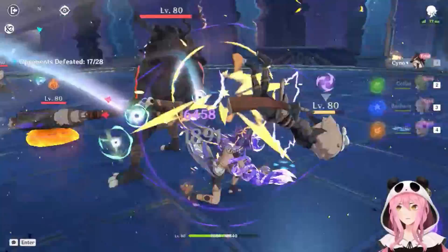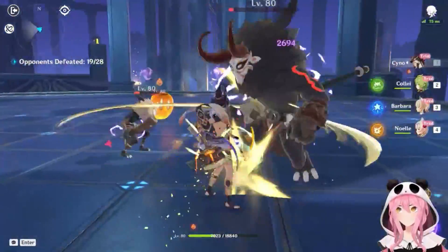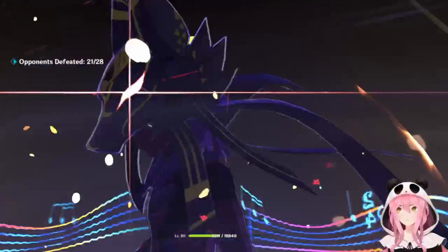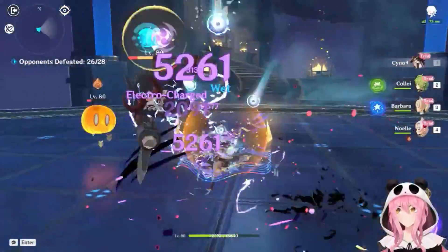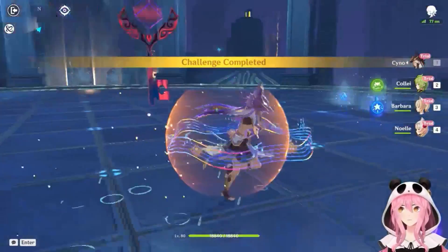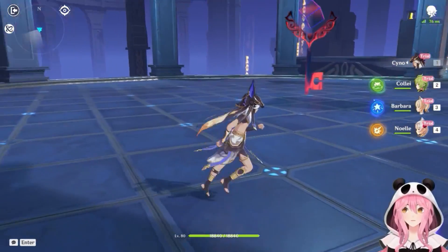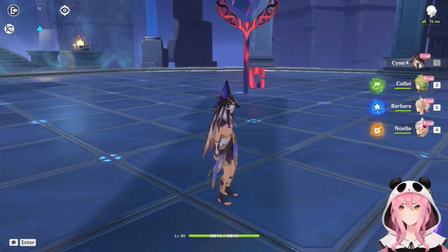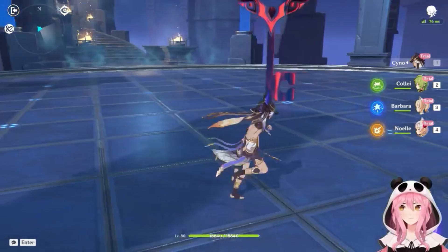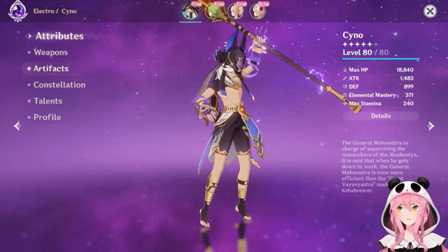Really good damage there. Not bad at all. They definitely wanted to give you an Aggravate or Hyperbloom team, and that is definitely the team to play with him since those elemental reactions are performing better these days. You could potentially do Overloaded or Electro-Charged builds too, but Aggravate seems like the play — especially with so much Elemental Mastery. Let's take a look at his constellations.